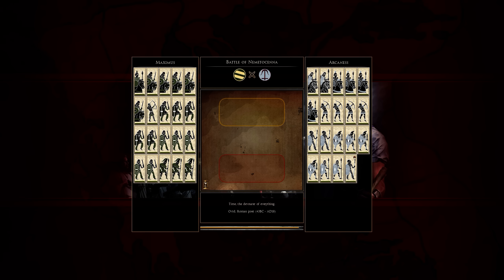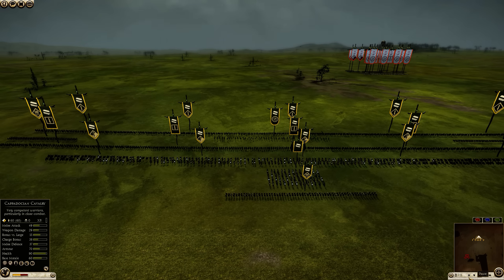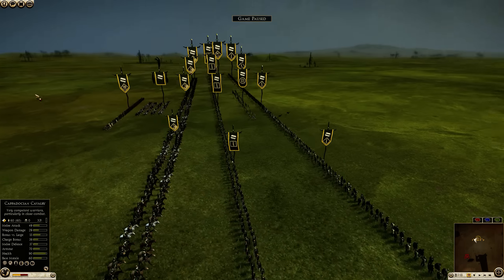This is the second battle between me and Tovarish. In the first battle he ran into some problems because I rushed and took out his general with horse archers. So in this battle I was fairly confident that he was going to do something to shield himself from horse archers, which meant that I had to change things up a bit.